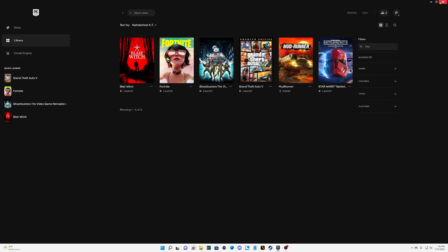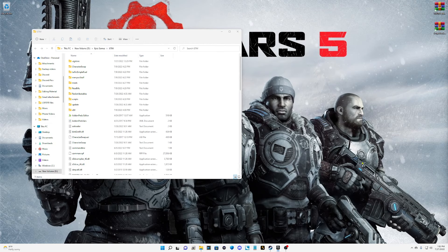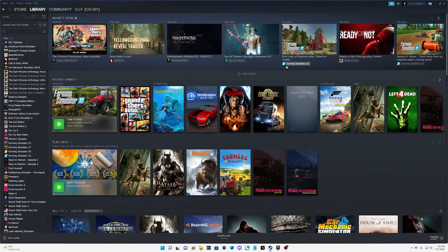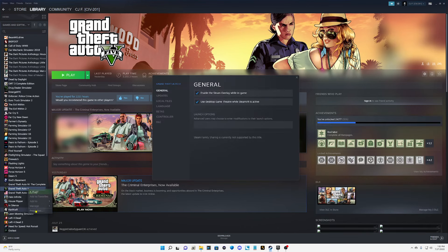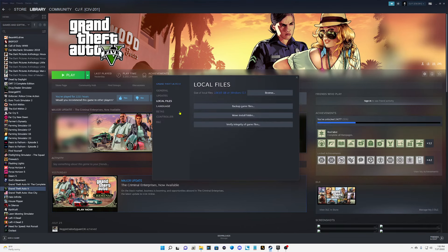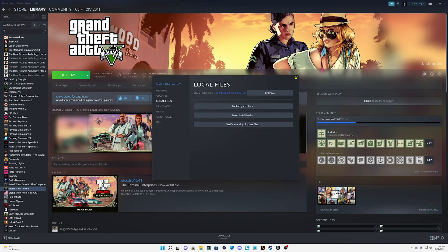For Steam users, same type of process. Pull up Steam, go down to Grand Theft Auto 5, highlight it, right-click, click Properties, click Local Files, and then click Verify Integrity of Game Files. This will update your game to the most recent version of Grand Theft Auto 5.